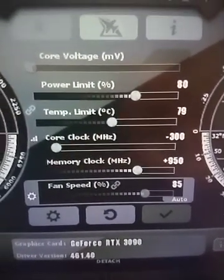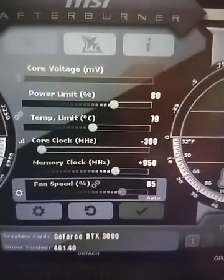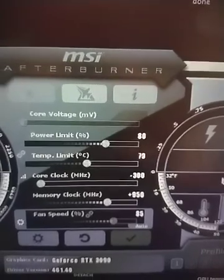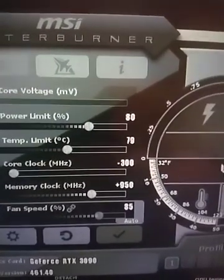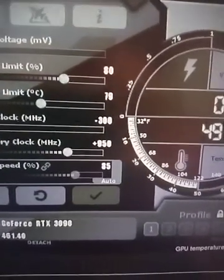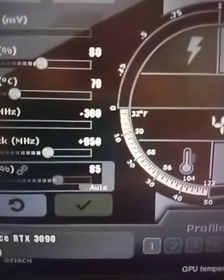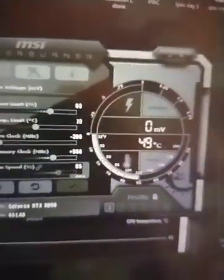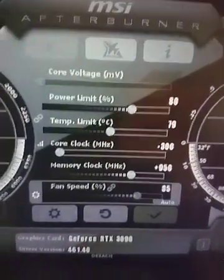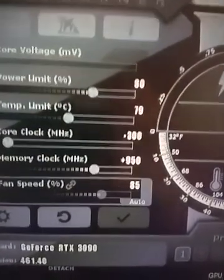The temp limit is currently at 75°C — it automatically adjusts depending on the power limit you set. Core clock is at minus 300 and memory clock is plus 950. Fan speed I have set to a custom curve, but right now it's on auto and it runs pretty good. I found these settings to be the sweet spot. I can also go up to around 1100 on memory clock.